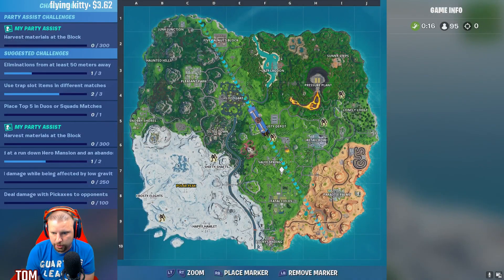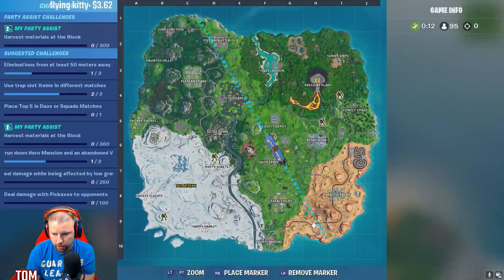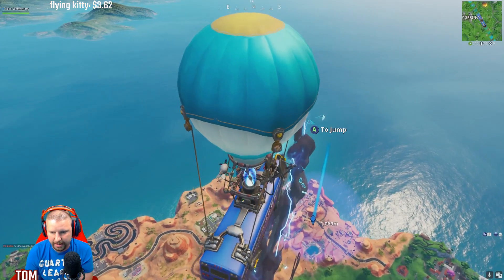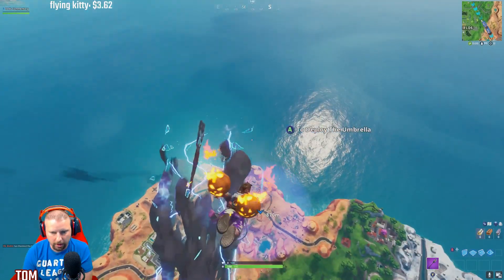So what is Pandora? Pandora is this area right here. If you notice on the map it's blue, so it's going to be this area right here guys. It's got a bubble over it, so we are going to land in it right now. This is where Pandora is.